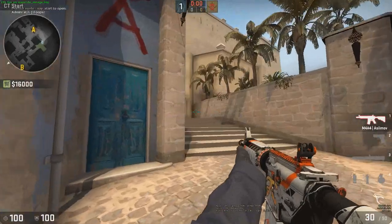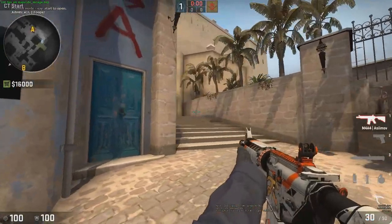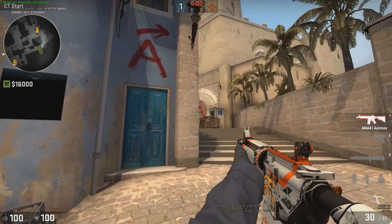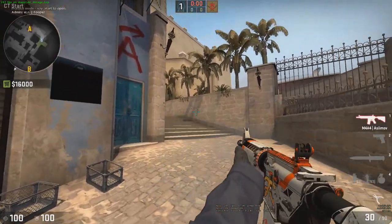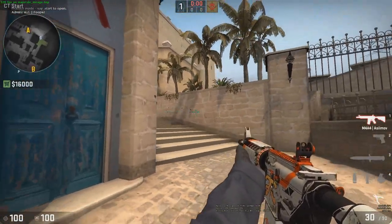So you always want to peek like this — just take it slow. You never just want to full throttle like that. You want to take it slow — just peek, strafe, peek, strafe like that. Just take it slow. Follow this corner of this wall with your crosshair like that. Just follow the back wall like this. Follow the wall. That's probably better — just follow the wall. I usually follow the wall.